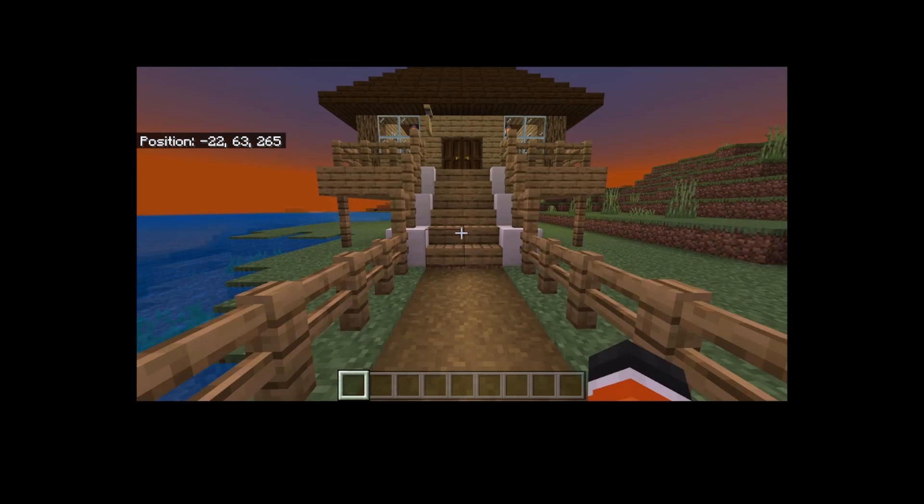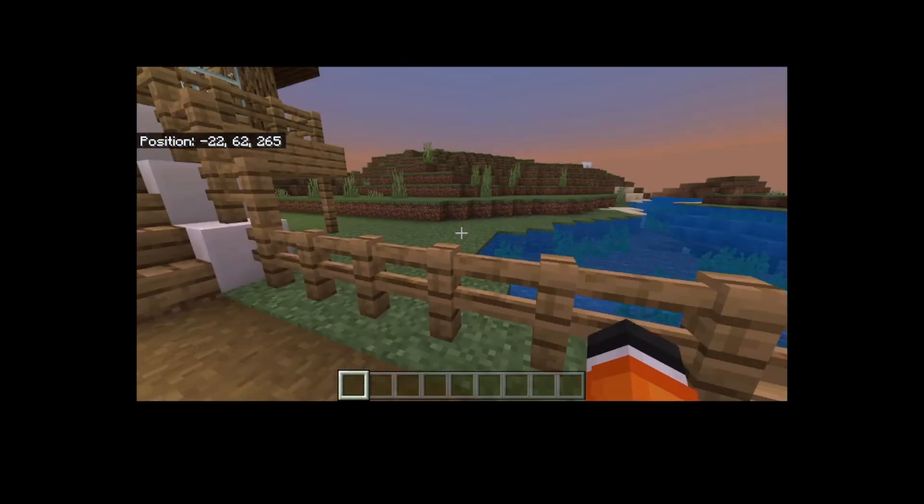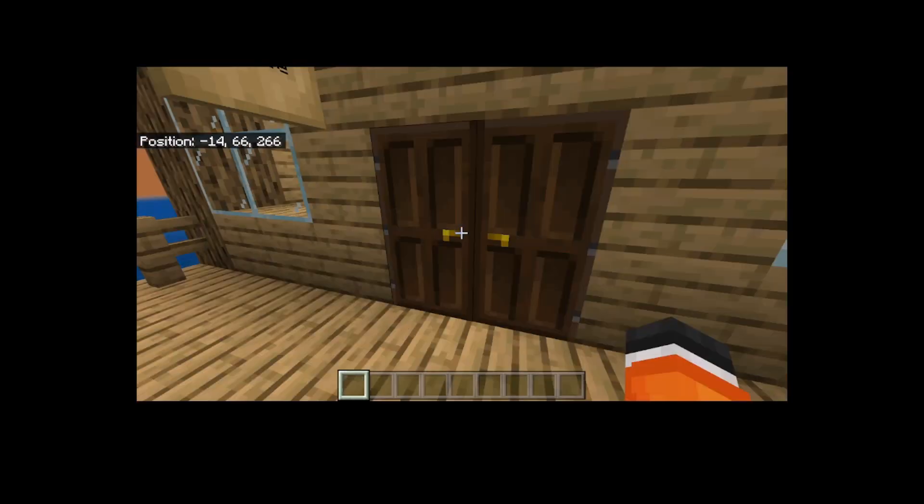I just think this is a little cool. This is pretty much my house — a little walkway and a dock. You come up these stairs and you got a little patio.